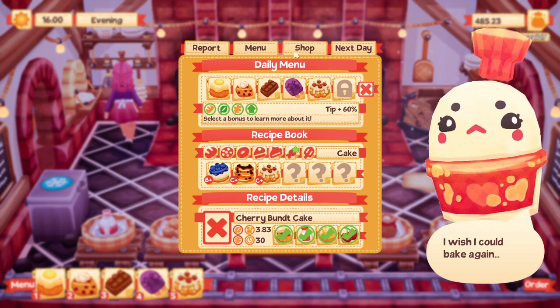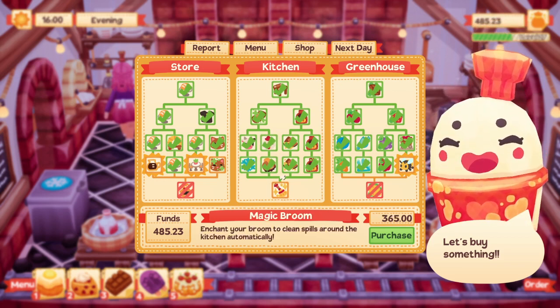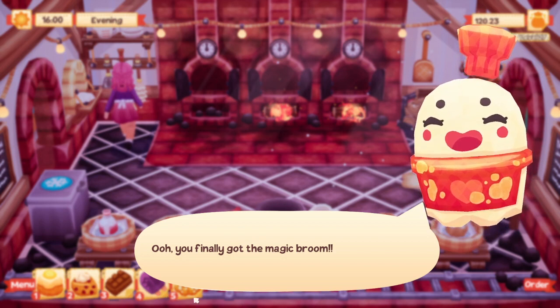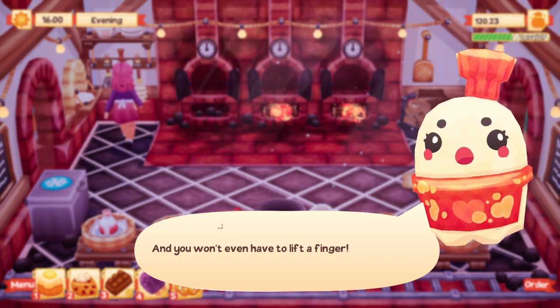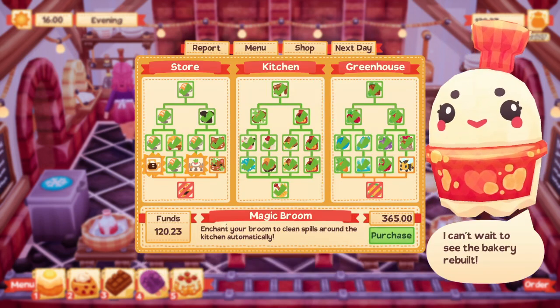I think we'll stick with this menu, but today I want to get the magic broom - this is gonna be so awesome! I got a luxury kitchen advancement unlocked. You finally got the magic broom! Now the kitchen will be squeaky clean at all times, and you won't even have to lift a finger. Your broom will go around and clean up spills as soon as they appear, so you can focus completely on your baking.